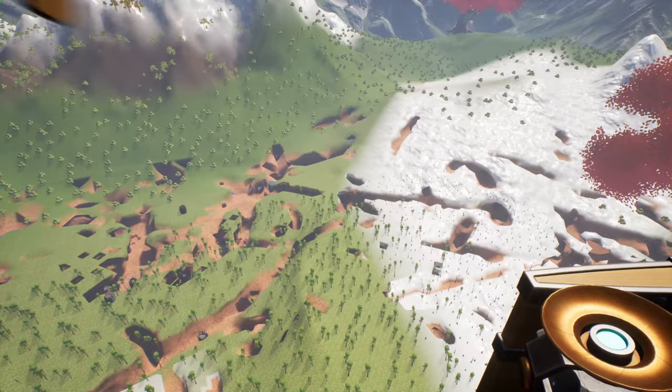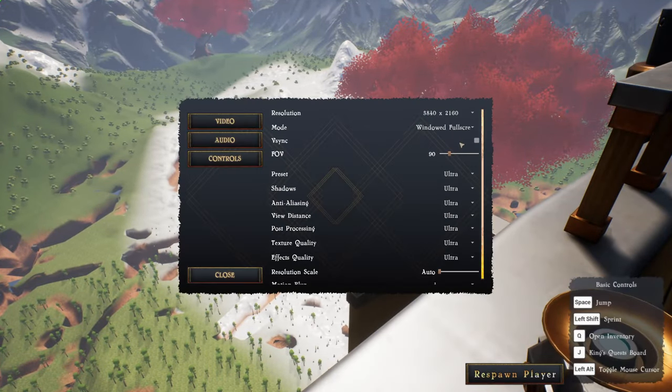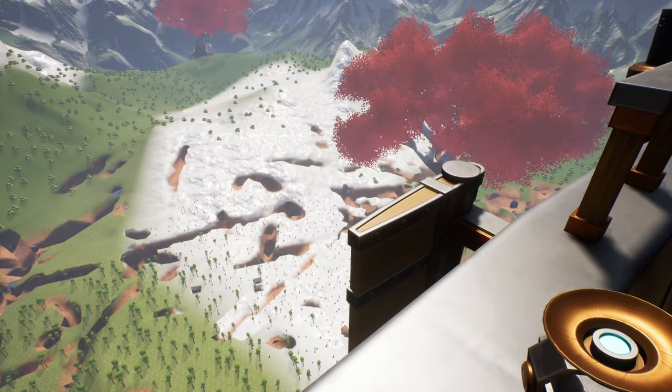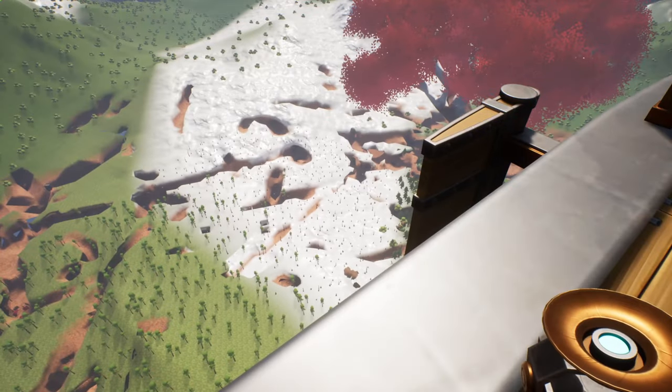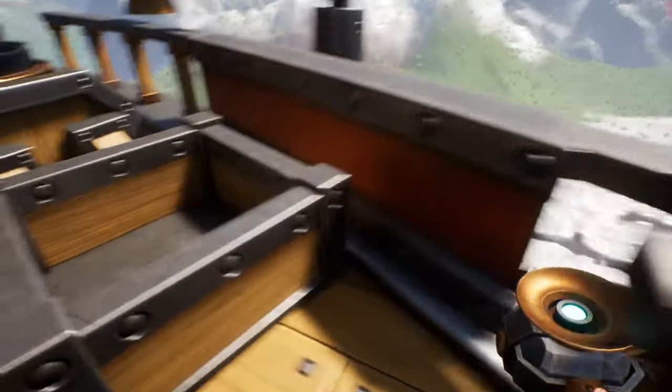Is everything just kind of spawning in as we're flying along? Let me have a look at the settings real quick — everything's on ultra, so it should be running pretty damn fine. Some engines just turned on. It seems like I can't jump, which is probably for the better to be perfectly honest.